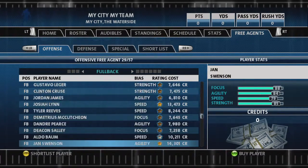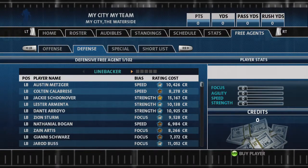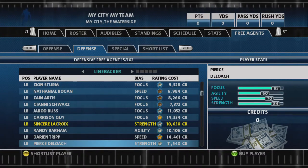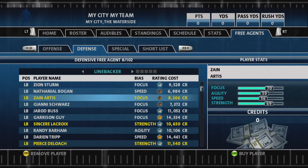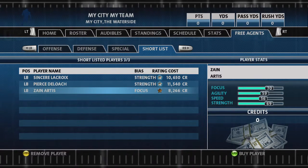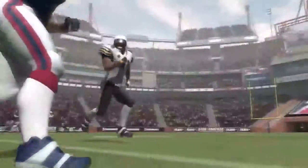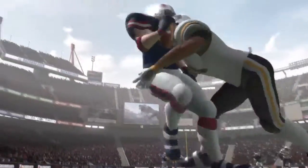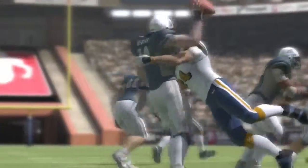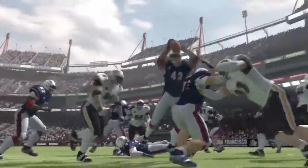Free agents can be signed using in-game credits, which you'll earn by winning games and putting in a strong performance. As in Season mode, players are rated 0 to 100 in terms of focus, agility, speed, and strength. A Bronze, Silver, and Gold Star rating summarizes a player's average attributes for easy scanning. In Road to Backbreaker, the prize for all your hard work and persistence will be the Backbreaker Bowl and a special bonus game with a secret team. Fail, and you'll drop back down into the league below. It's drama all the way, from the first kickoff of the new season to the last desperate drive of the final game.